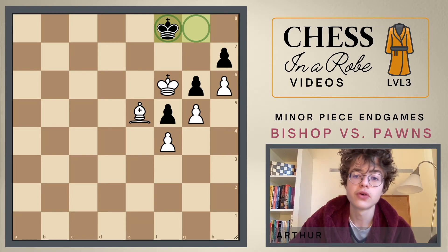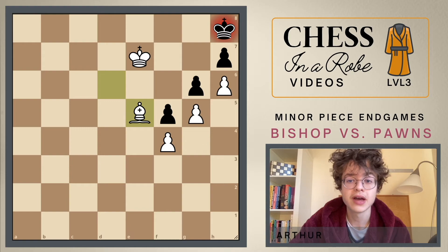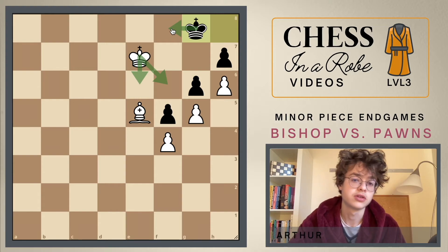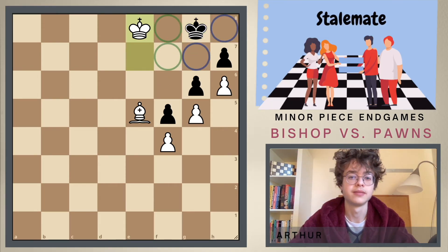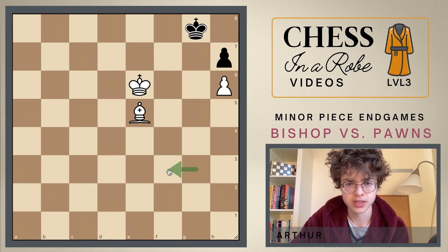Let's have a look at the same line we've seen before: bishop to d6 check, king to g8, king to e7, and now king to h8. Something like bishop to e5, king to g8, king there or there — we would just go back, similar to the starting position. Or again if the king would go to e8, this is again completely stalemate.